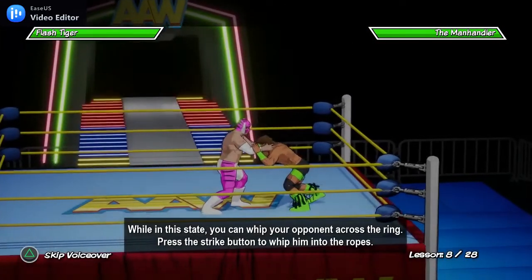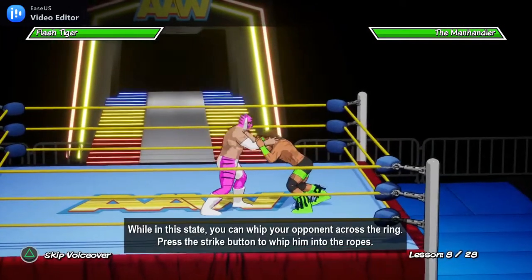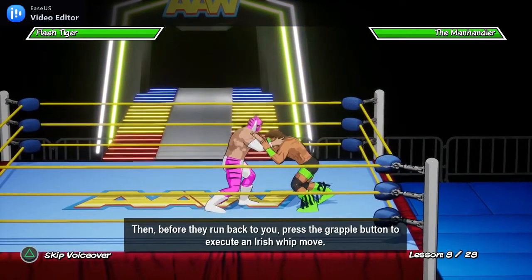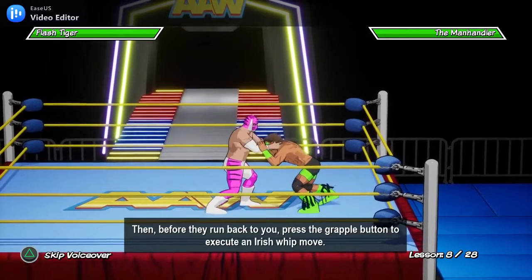Press left to drag them to the ropes and throw them out. While in this state, you can whip your opponent across the ring. Press the strike button to whip them into the ropes, then before they run back to you, press the grapple button to execute an iris whip move.